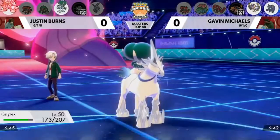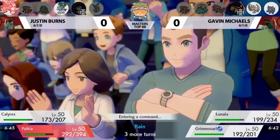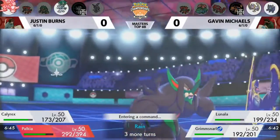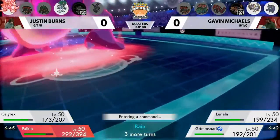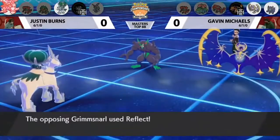Both sides trying to reduce the damage from the special-type attacking restricted Pokemon. There's some cat and mouse here — even with the special defense boost, it's a risky move to let Calyrex get hit by Moon Geist Beam. Lunala is going to get whittled down a bit, and even though it has Light Screen now, losing the Shadow Shield is kind of an even trade.